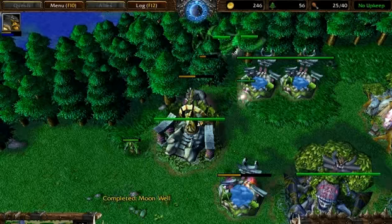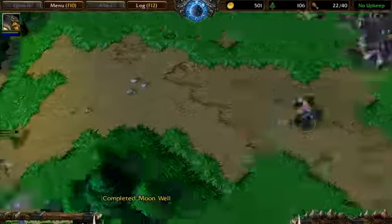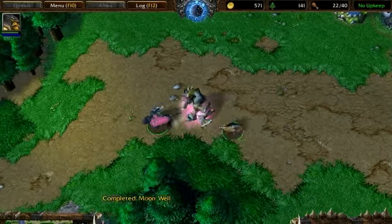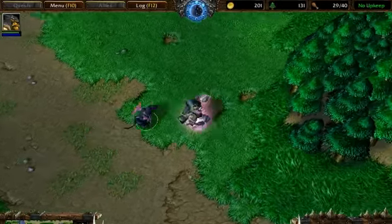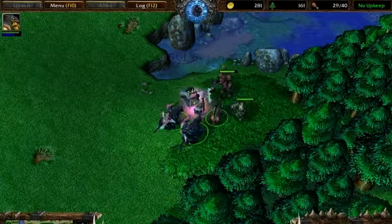Really your only other option with the Beastmaster is to creep those little greens, but it's really not that important — it's just better to harass. An orc can creep faster than you with a blade and a grunt. So what you want to do is just wait till you have four or five hunts, and then you can start creeping because then you can creep pretty much anything on the map, really really fast.